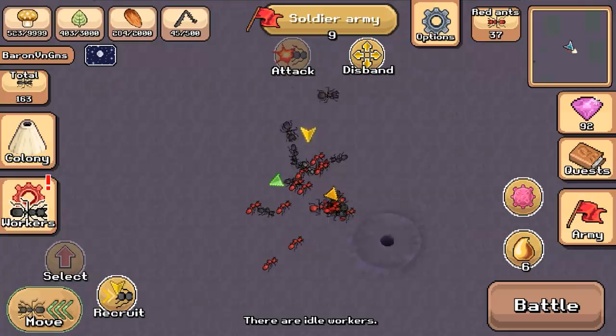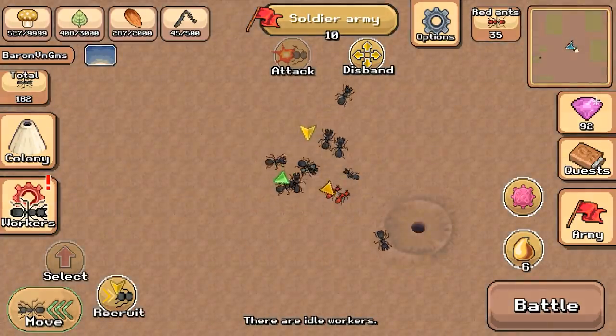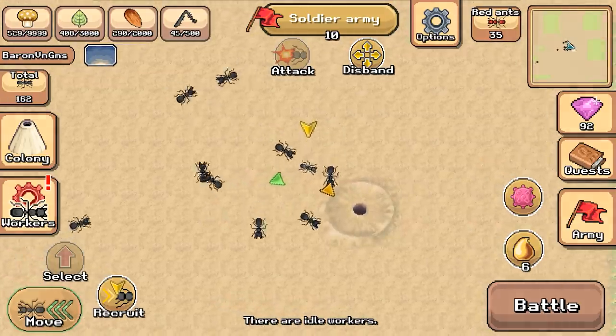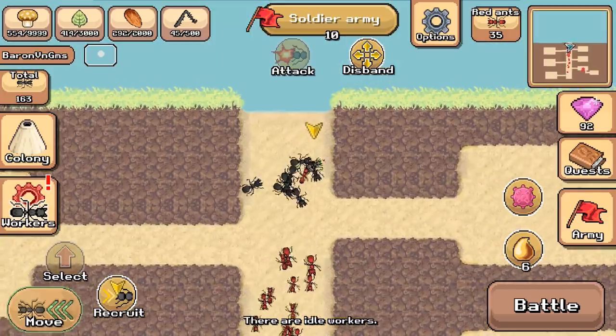We've secured it — only four survived. We lost six ants in the attack on the enemy red ant nest, around what you'd call the front gate, the hole in the ground. It'd be cool if there were ant lions hidden on the map so that if your ants had to go get a resource across an ant lion mound, they'd fall in.